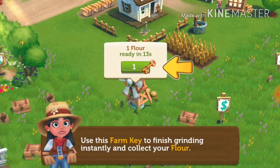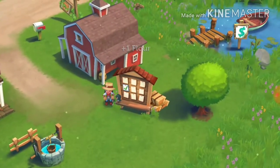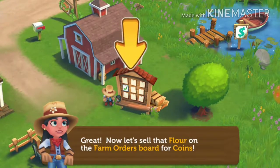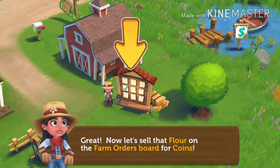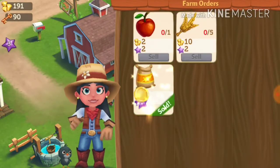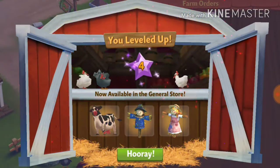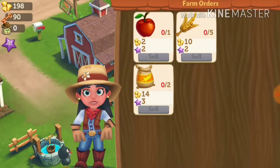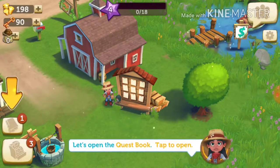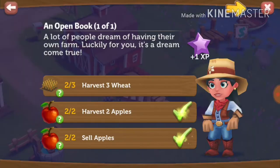I don't want to use a key, but okay. Now let's sell that flower on the farm order board for coins. I got a cow and some scarecrows! Yay. Where's the quest book? Alright, I need to get my wheat.